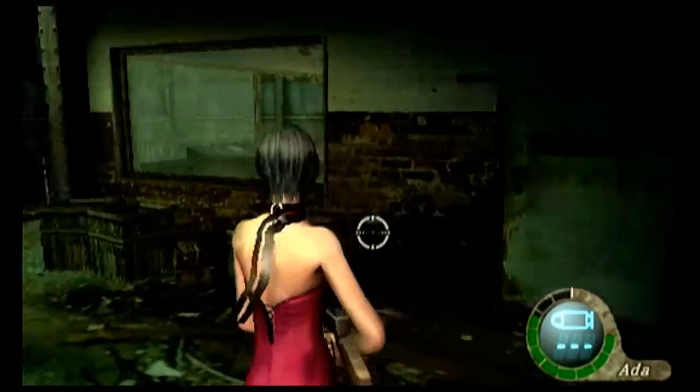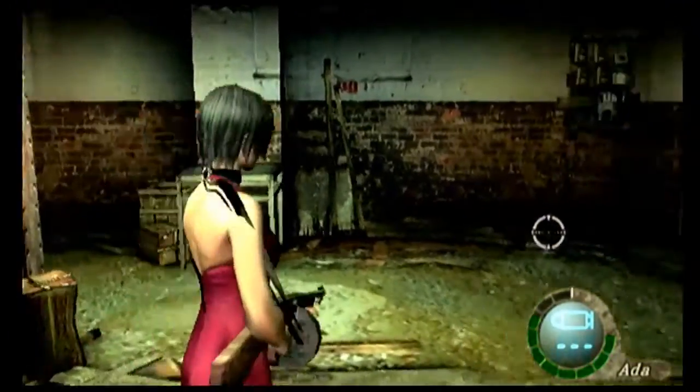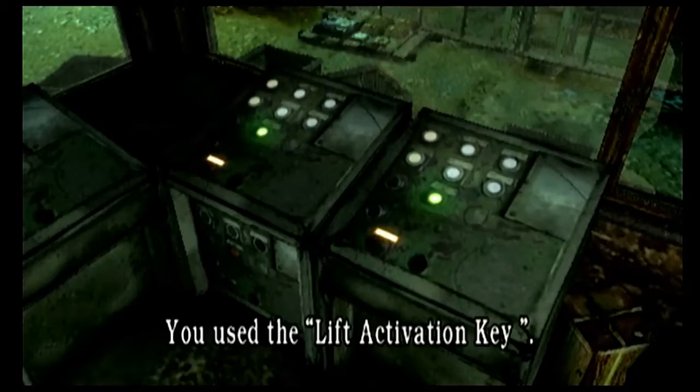Now to activate that stupid lift. Gotta take the quick way — leap through the window like a ninja. It needs a key. Well, it just so happens we got a key. You used the key. The lifts are activated. It's great — we can progress now.